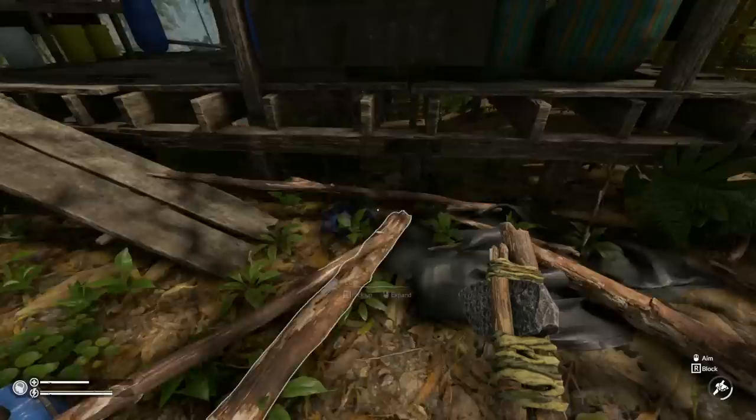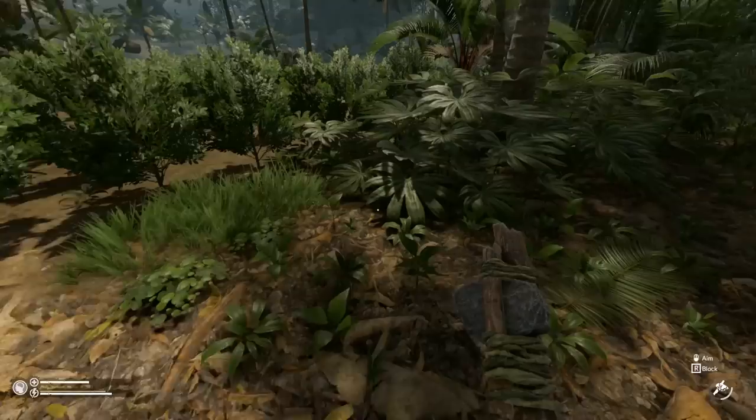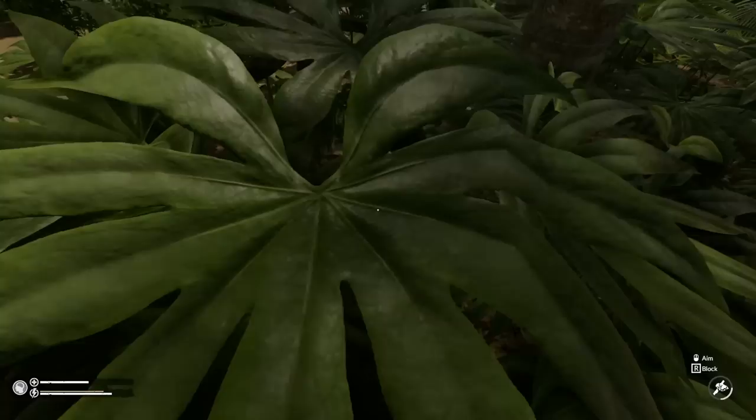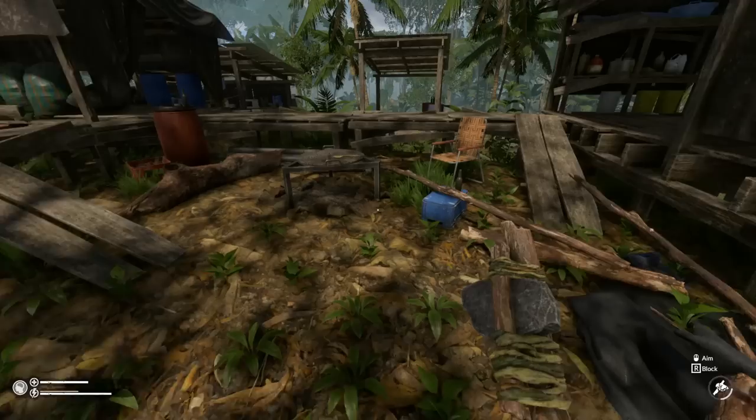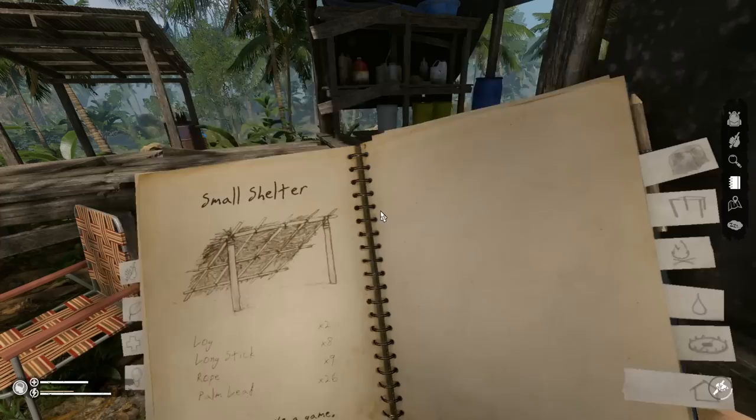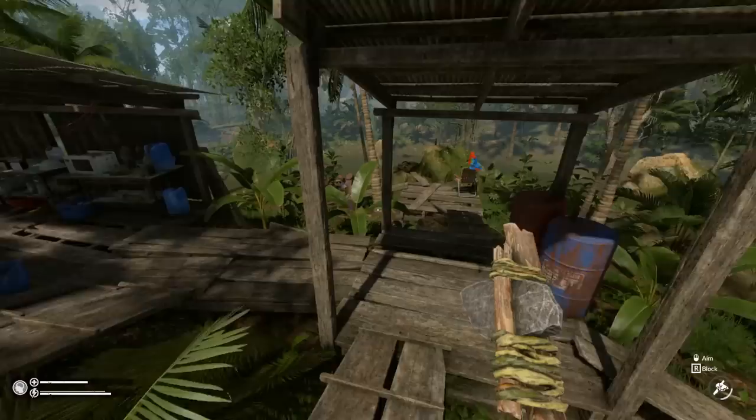I haven't been around for the building update or the plant cultivation update — where you can actually make plots and grow your own plants. I really want to do some building but we're not quite ready yet. I need to get some mud going. Let me show you quickly how you start with mud building. This right here will have nothing in it — you have to find a water source.